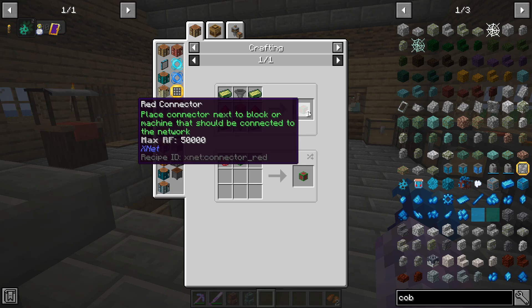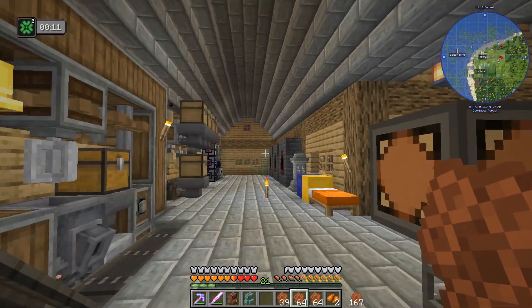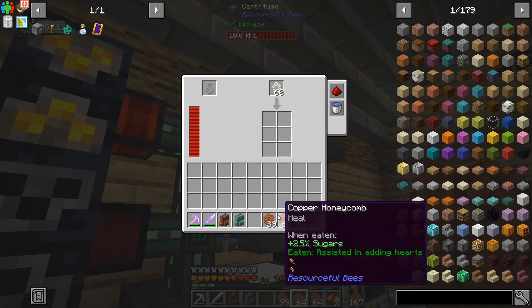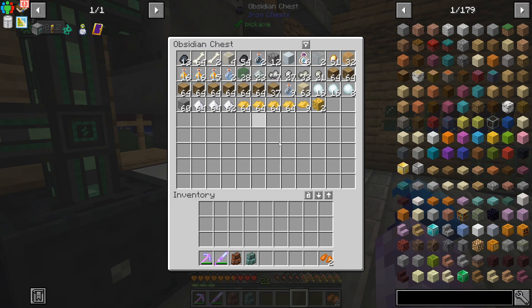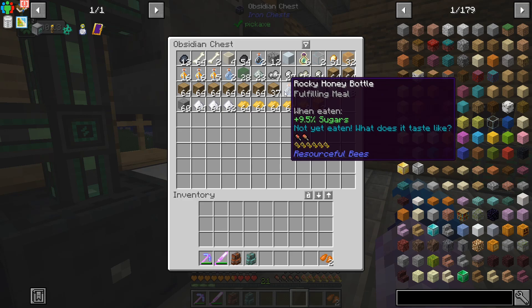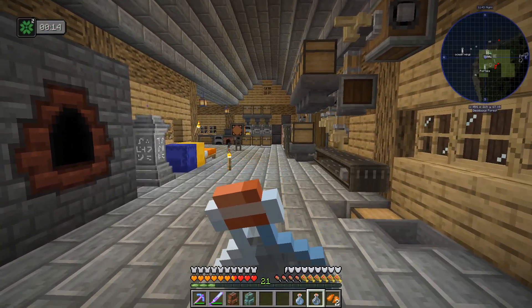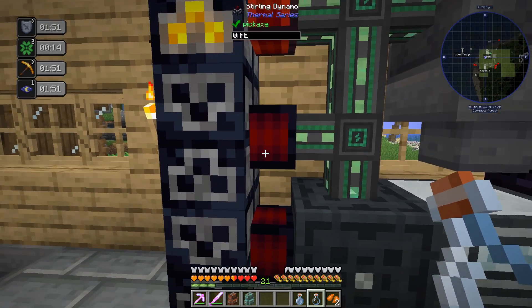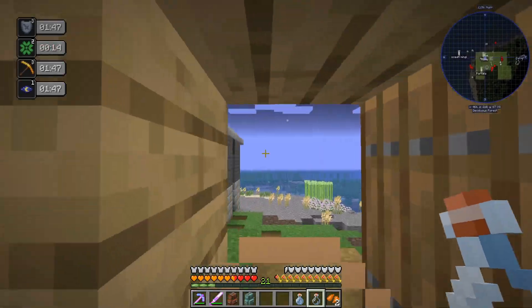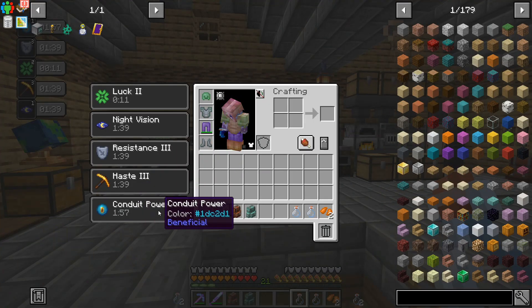For XNet, place a connector next to a block machine that should be connected to the network. We get to pick which color we want, but we need the valid color of rockwall — or we can change them anyway. This crafting terminal is something I probably should have made a long time ago. We're out of bottles again, processing all that stuff though. There's a random smattering of different things from the bees, and I can eat these honey bottles. They actually give you like different effects — haste, resistance, night vision — that's pretty nice.